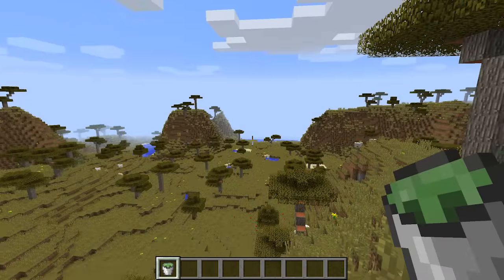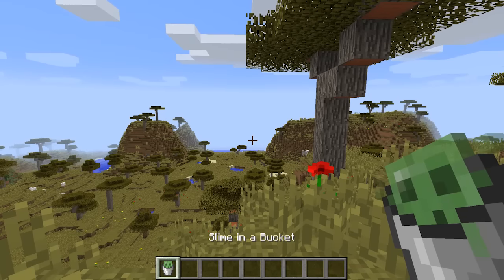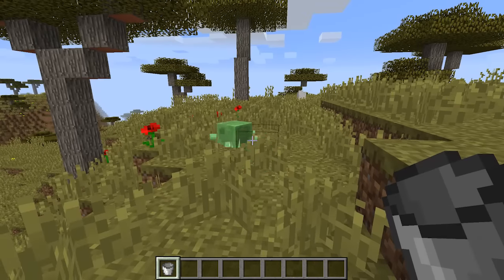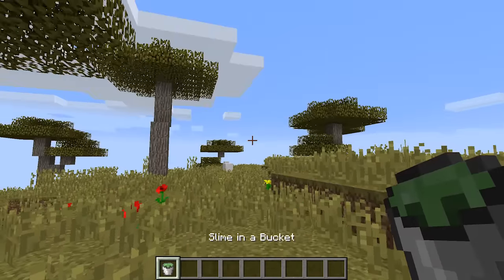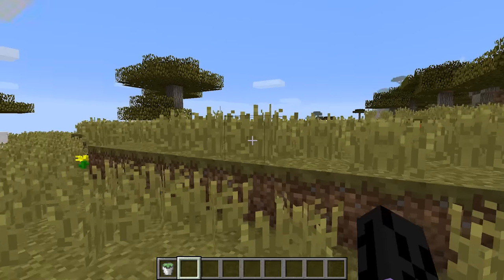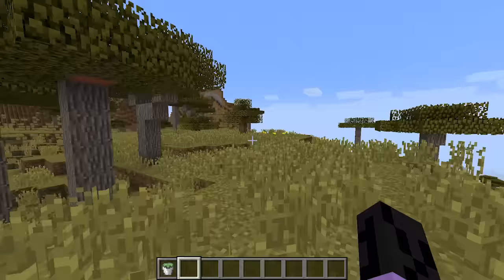Slimes can now be caught in buckets, and when you discover a slime chunk, the slime will start dancing in the bucket. You can also deploy the slime and it will happily bounce around until you pick it up again. You can also use slime in a bucket as a crafting recipe replacement for slime, but why would you do that? You monster.